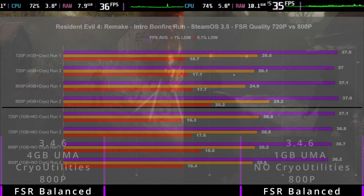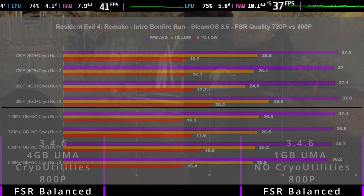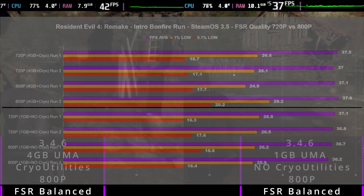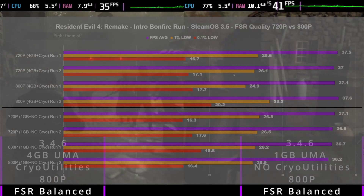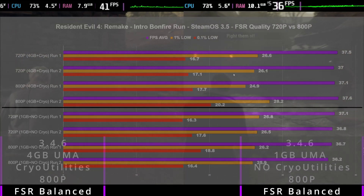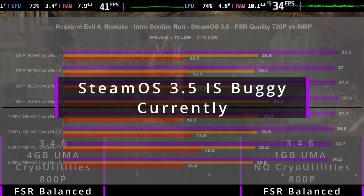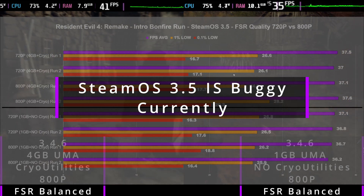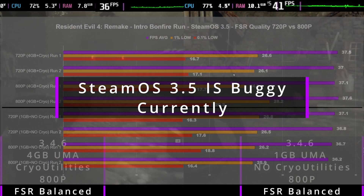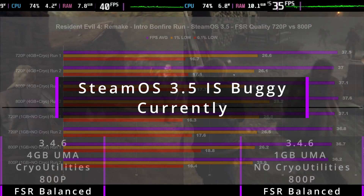I'm not an expert at this — I just like doing benchmarks and pointing out little differences. But I would say that yes, running 4GB Cryo Utilities does get you a positive performance increase in Resident Evil 4. At the same time, running SteamOS 3.5 gets you a positive increase across the board. So I guess there are good things to look forward to in SteamOS 3.5, and we can expect better performance across the board in certain titles.